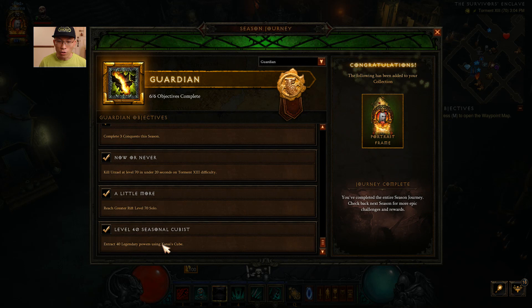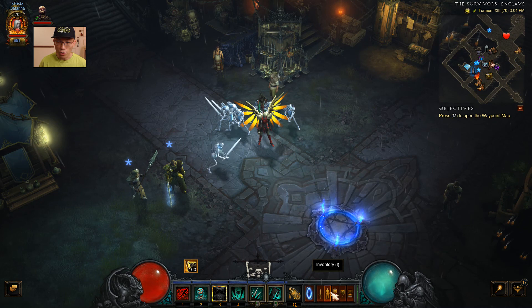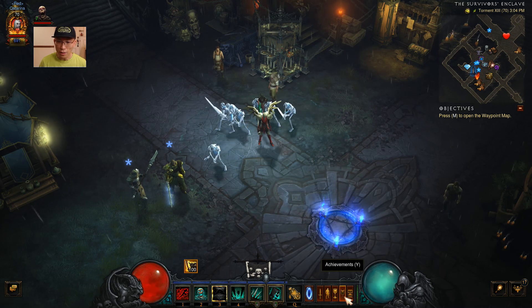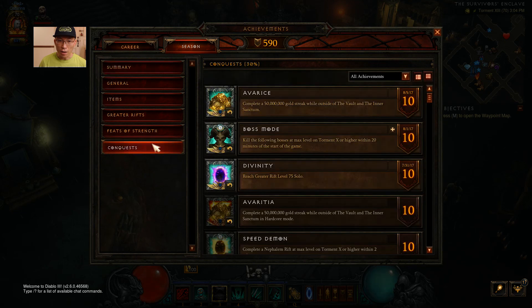Extracting 40 legendary powers is not that hard - just do a few bounties and a few rounds of bounty runs and you'll get there eventually. Now before going into the lower tier, let's talk about the season Conquest requirement. The Conquest is the one that people get a little confused about - not knowing which one to do or what to do with it sometimes.